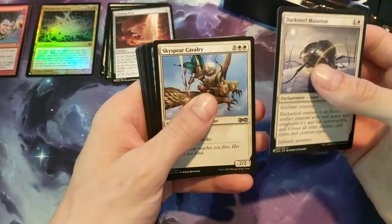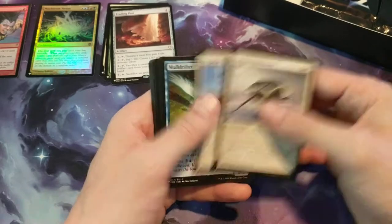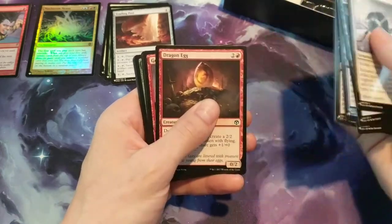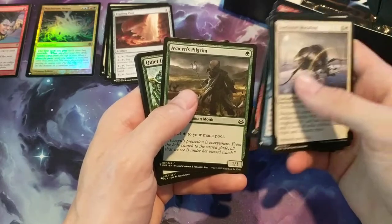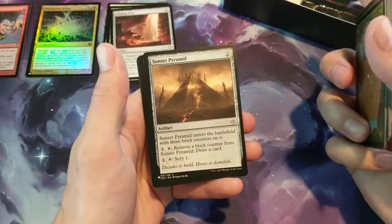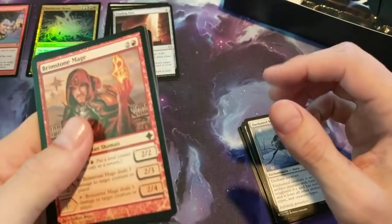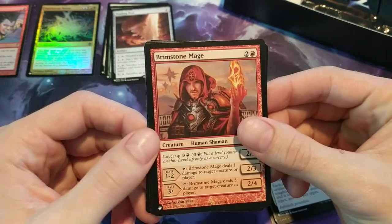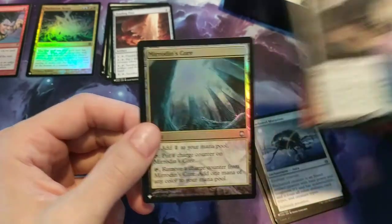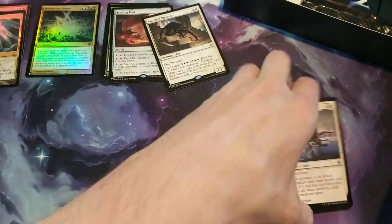Pack three: Darksteel Mutation. That's her collar hitting the metal bowl because she gets so down into it. Sky Spear Cavalry, Mole Drifter, Fledgling Machor, Festering Newt, Dark Dabbling, Dragon Egg, Goblin Fireslinger, Avakins Pilgrim, Quiet Despair. Then the multicolored card: Agony Warp. The artifact is a Sunset Pyramid. That's uncommon — Brimstone Mage, one of those level up cards. Then we have Adorned Pouncer. And the foil is Mirrodin's Core, so that's a rare.